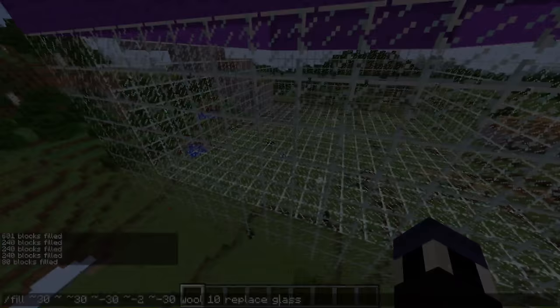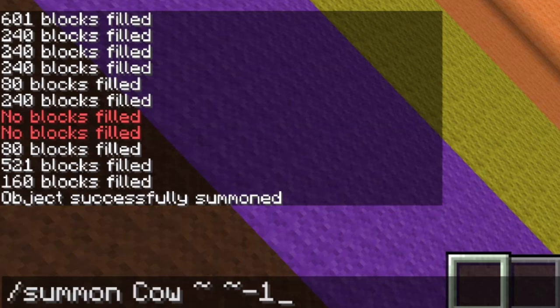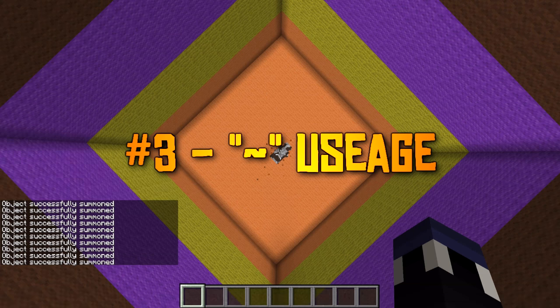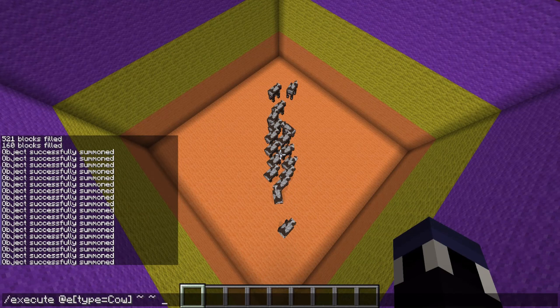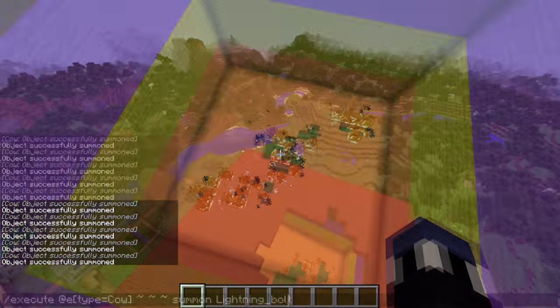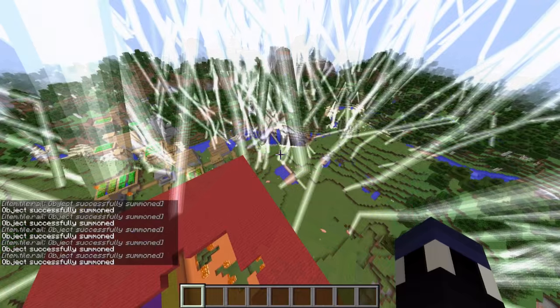When doing commands that require a coordinate of some sort, use the tilde key on your keyboard — that's the one usually right above the tab key. If you replace the coordinates with a tilde, whatever command you run will execute relative to the target's location, whether that's you or whatever mob you select. So say you want to strike lightning on every single entity in the world — instead of having to know where each and every one is, you can just run an execute command on the location of every single mob. It's easy to be evil in a world made of blocks.